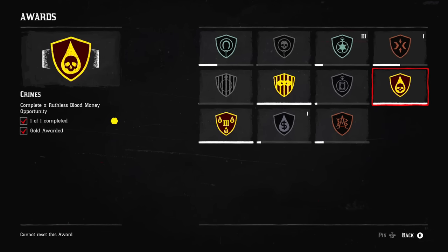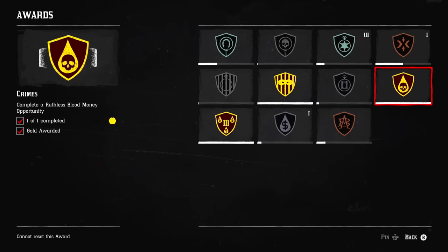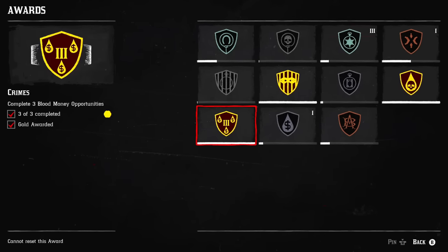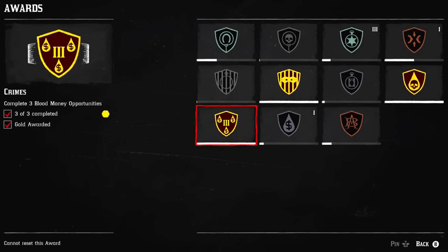Additionally, some awards cannot be reset, but for completing them you will receive 0.6 gold bars — for example, awards related to Blood Money Opportunity Missions.